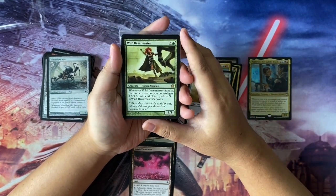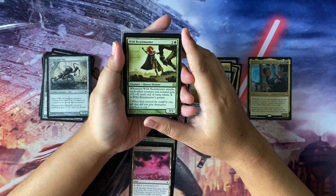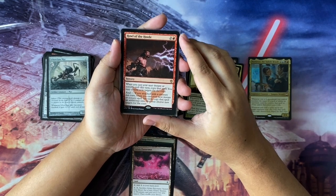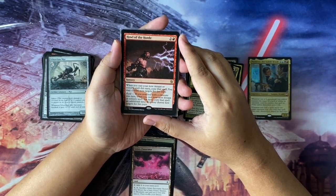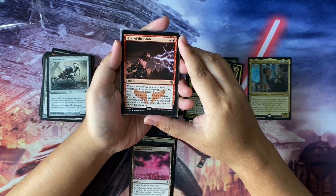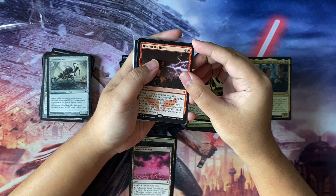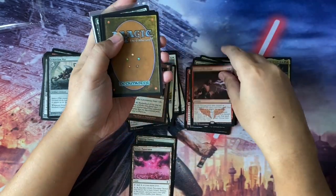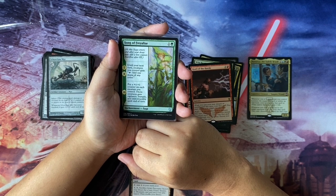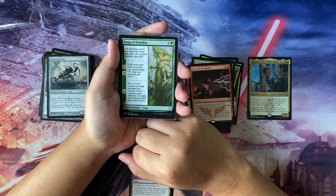Next we have Wild Beastmaster — three to cast, 1/1 Human Shaman. Whenever Wild Beastmaster attacks, each other creature you control gets plus X plus X until end of turn where X is Wild Beastmaster's power. And we have another copy of Wild Beastmaster. Next is Howl of the Horde — three to cast: whenever you cast your next instant or sorcery spell this turn, copy that spell. If you attacked with a creature this turn, copy that spell an additional time. This is a good upgrade for my Kalamax lightning butt deck, and I got multiple copies. Next, Song of Freyalise — a saga. The first two lore counters let creatures you control add one mana of any color. On the third lore counter, put a plus one plus one counter on each creature you control; those creatures gain vigilance, trample, and indestructible until end of turn.